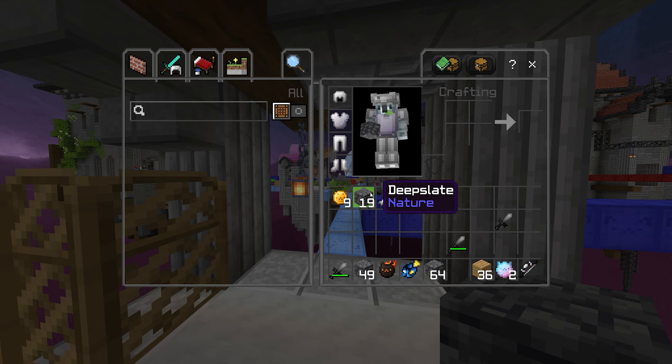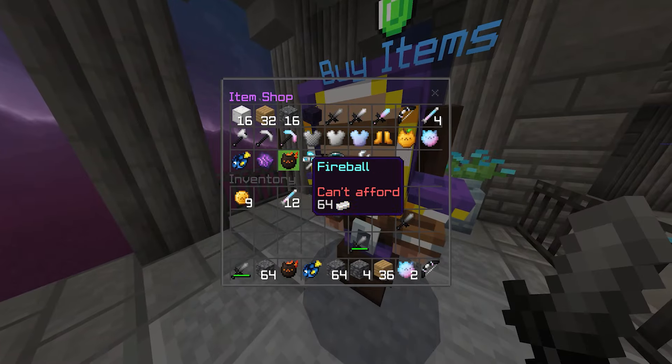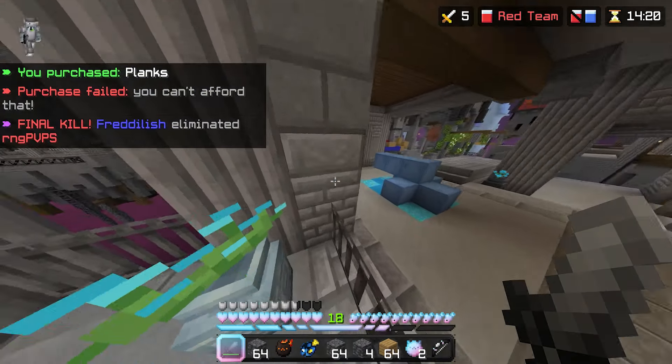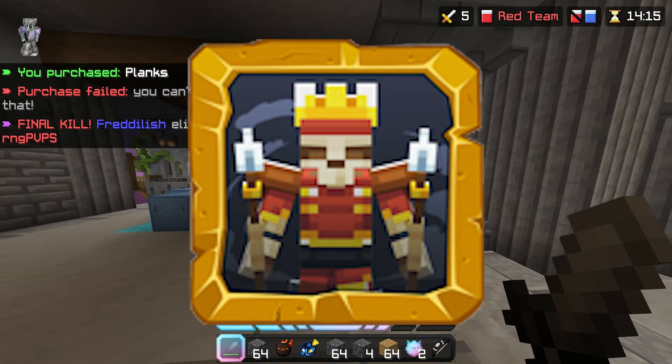There are 2 brand new spawn pedestals, Enchanted Tome and Royal Throne, along with 3 avatars: Royal Throne, Bonsai, and Elite Skeleton, which finally brings me on to the max level costume, Elite Skeleton.